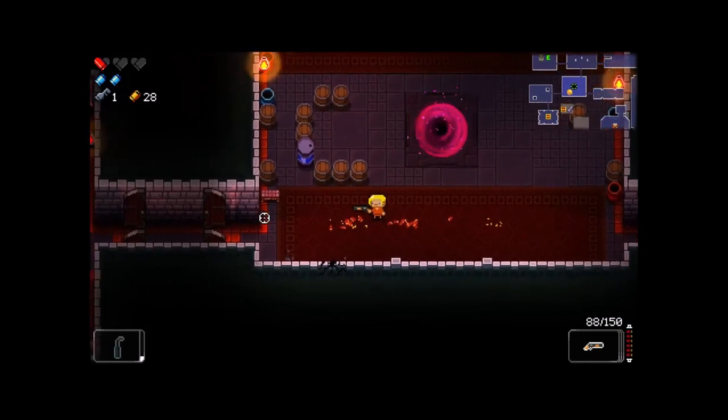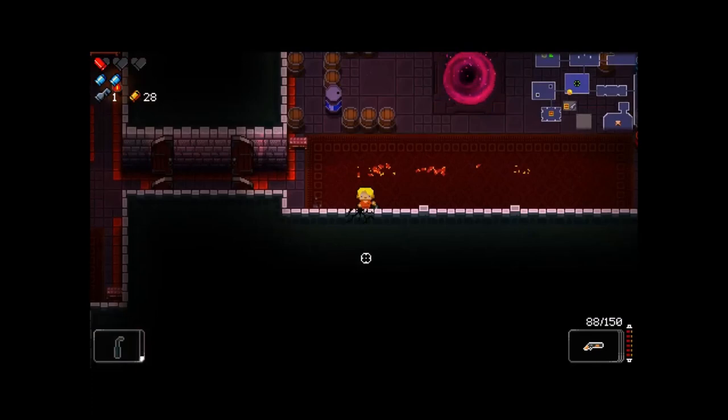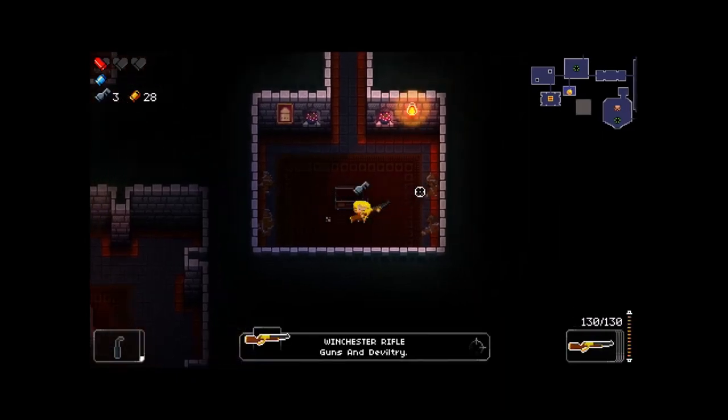These secret rooms usually contain a chest or a key or a piece of heart so it's definitely worth checking everything. It's really that simple so just keep looking and hopefully you'll come across something good.